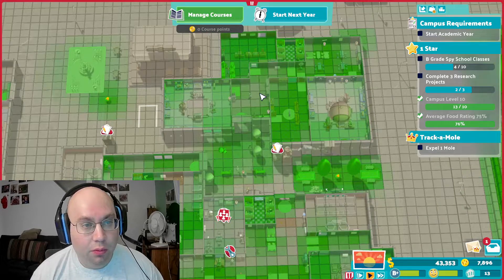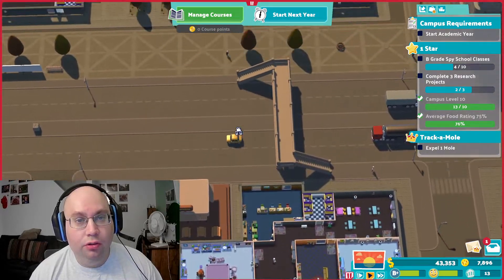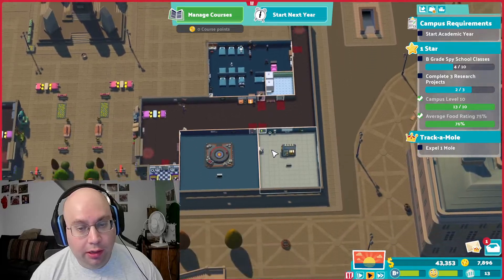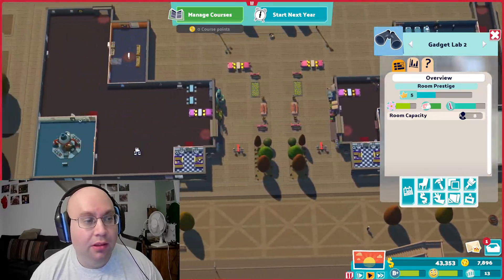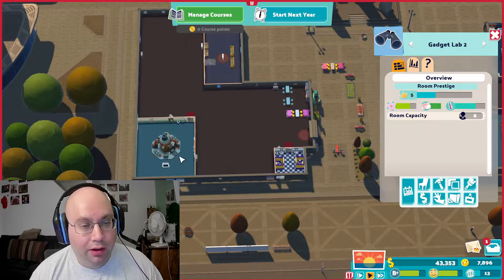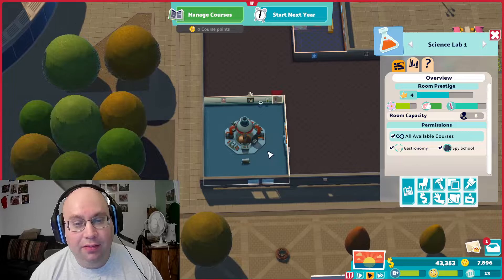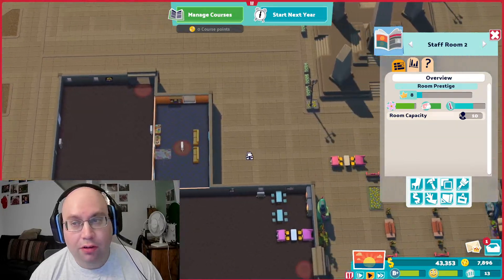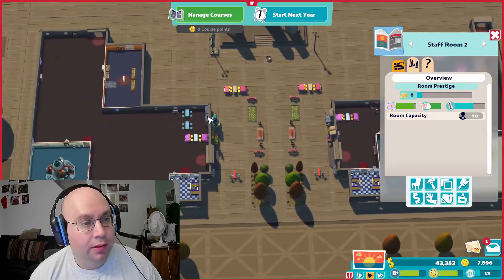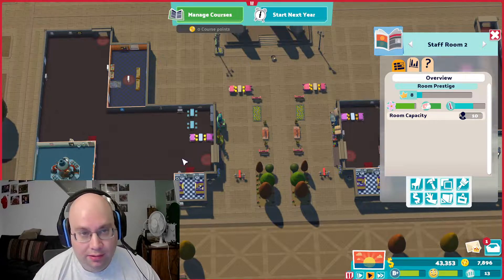I've also increased the attractiveness level quite a bit here, so it's a lot more green than usual. I also purchased the two slots up here, and put in another dormitory. This is the computer room required for year three, and another gadget lab. I also had the science lab and made them a fair bit bigger than the bare minimum — for the science lab, I think you have to make it at least a five by five; I think this is a seven by eight.